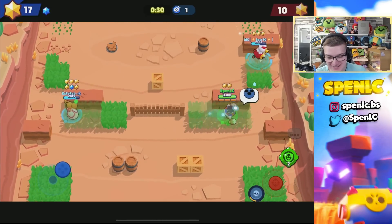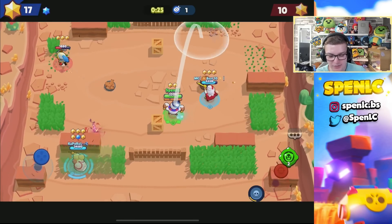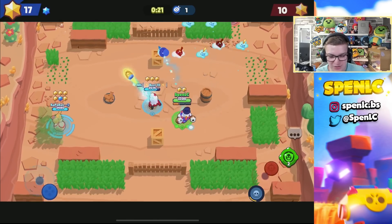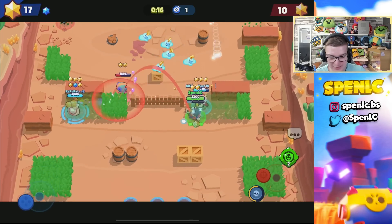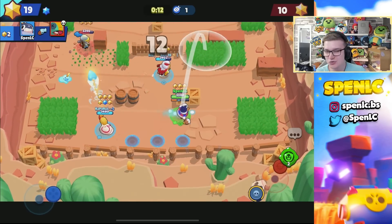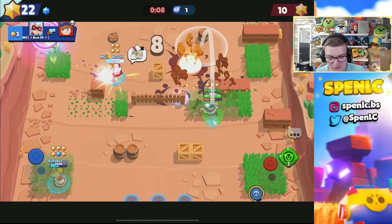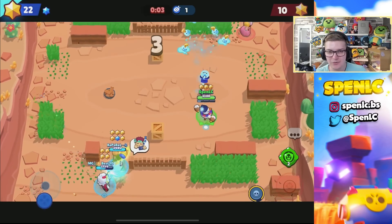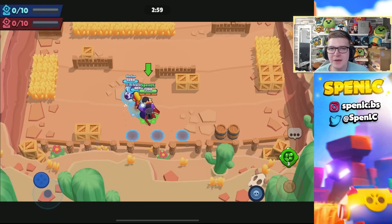I've still got about 80 vision gears left to use. Not everyone's going to have the funds to put vision gear on every brawler, but there are only a couple of brawlers you really need to put it on, especially in power league to counter the likes of Leon and Sandy. That Leon just got absolutely destroyed because he jumped on a Tick mine. That's going to be the fifth best brawler to use vision gear on.